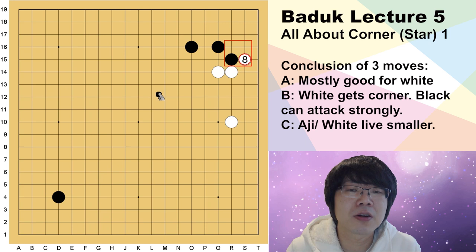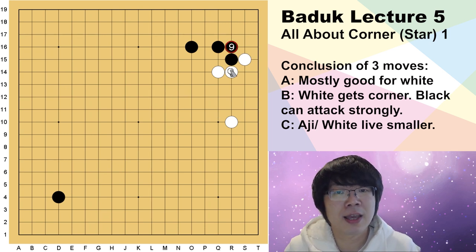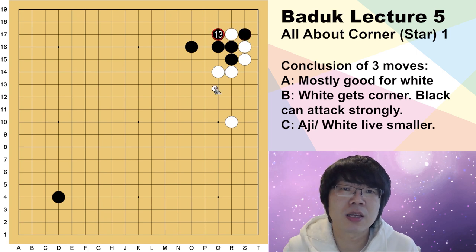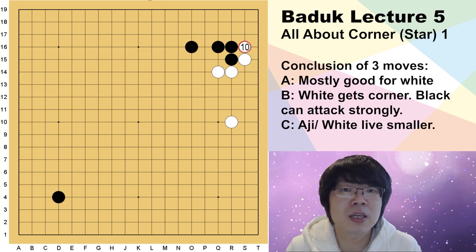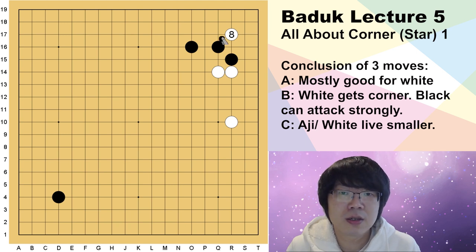With this hane here, how do you want to answer? I don't think you want to answer like this — maybe no one will answer here. Of course you have to block here, but now black has played here and white pushes. When you block, white gives this one cutting stone. This is quite good for white, so even though this is joseki, you can't use this in the normal situation.